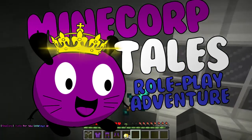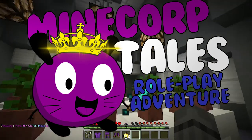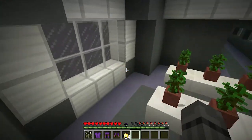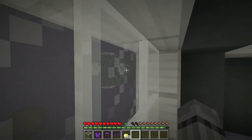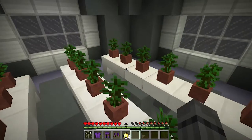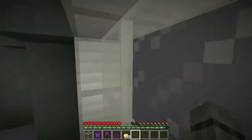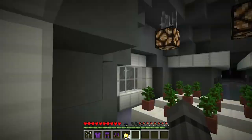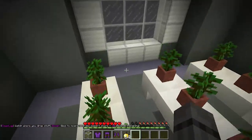All right, so here we are on the voyage to Mine Corp. We are in the spaceship — it's a very weird, strange shape for a spaceship, but it's the most efficient. It needs to go through black holes, so this is the best way a spaceship can be made. If you guys are questioning why the spaceship looks so weird, it's because of that.